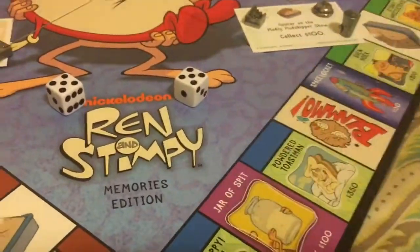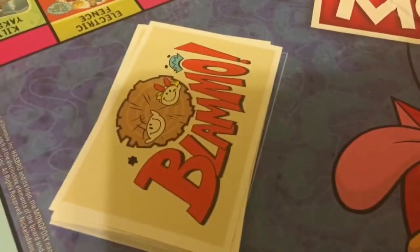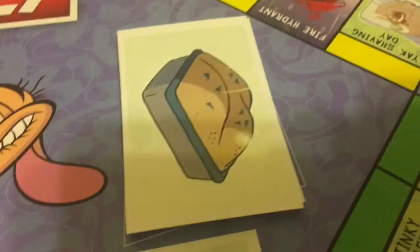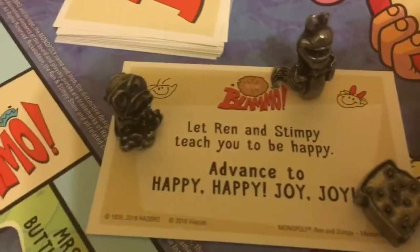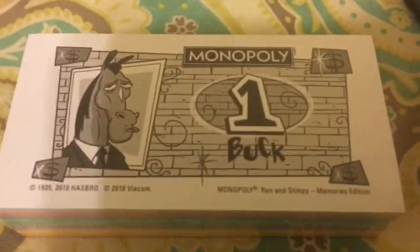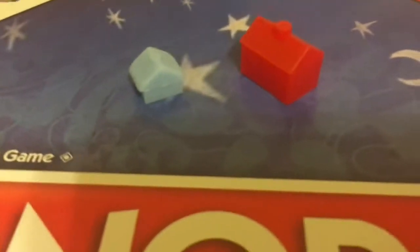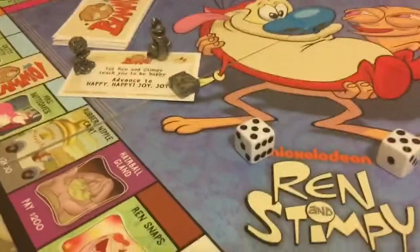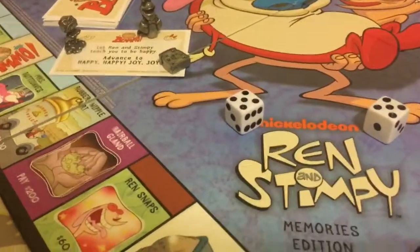You also get your title deeds and all that good stuff. For Community Chest and Chance, it's Blammo from the makers of Log, Blammo, and then some kitty litter. Here's an example of each, and they all look like this. The Monopoly Mr. Horse Buck. And then there's your house and hotel — same house from the Rugrats, same hotel from all the other standard versions of Monopoly. And then your die.